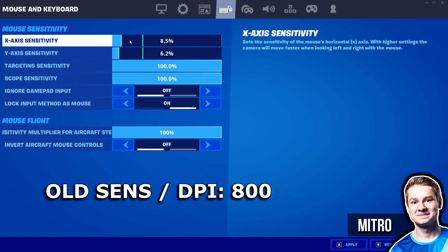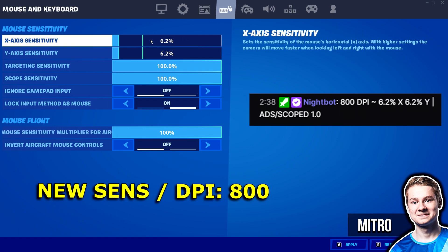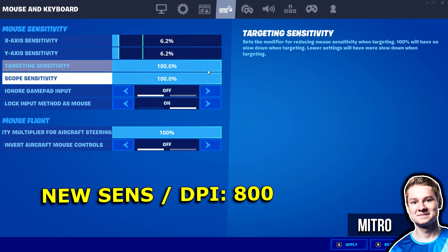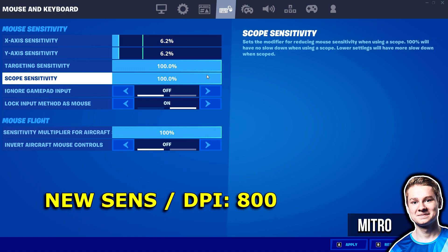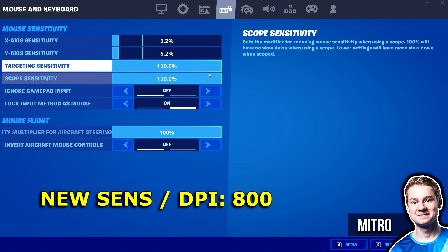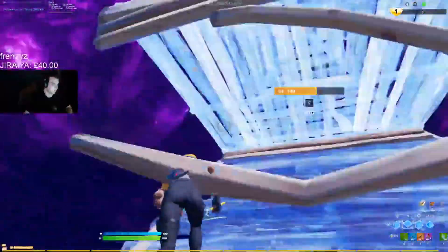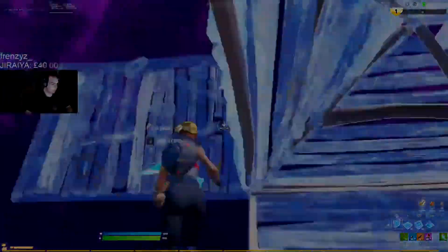However, Metro has now decided to change both to 6.2 percent — his X is now on 6.2 percent and his Y is also on 6.2 percent. For the rest of his sensitivities such as his ADS, scope, and DPI, those are all the exact same: his ADS is still on 100 percent, his scope is still on 100 percent, and his DPI is still on 800. And that right there is all the pro player updates for today's video. If you did enjoy, feel free to drop a like and I'll catch you all in the next one — thanks for watching, peace.